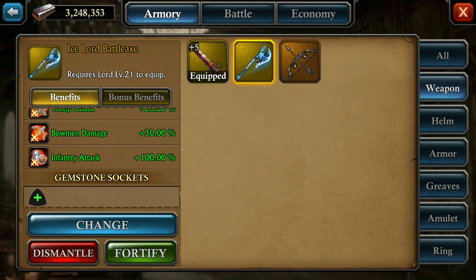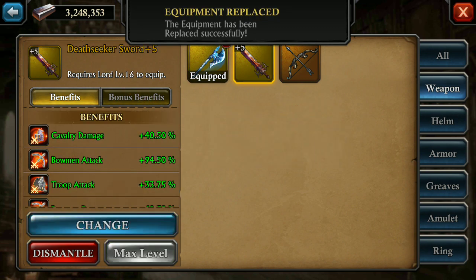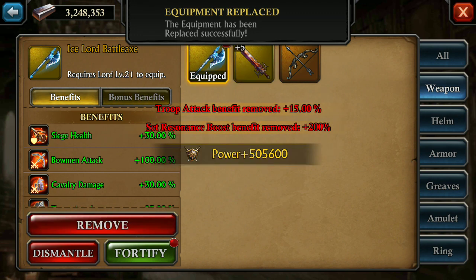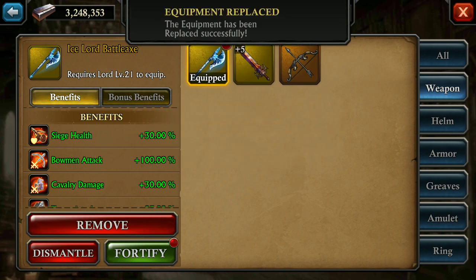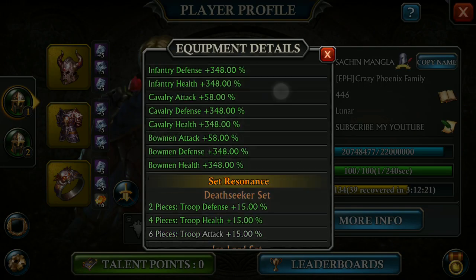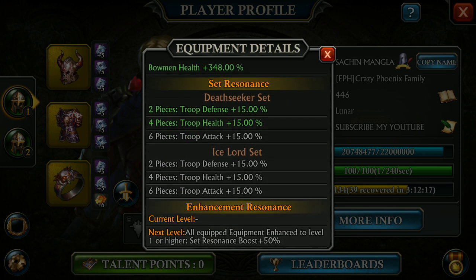So if I change from the death seeker sword to the ice lord battleaxe, let's see what will happen — resonance boost removed. I will show you again — and troop attack benefit also removed. As here clearly written, for death seeker two pieces, four pieces — okay.